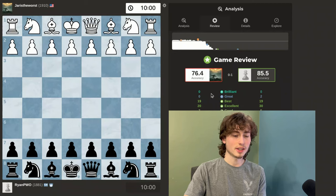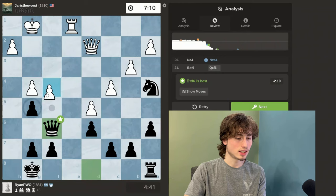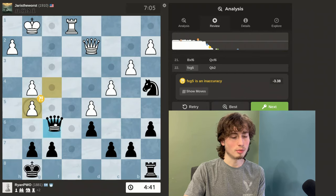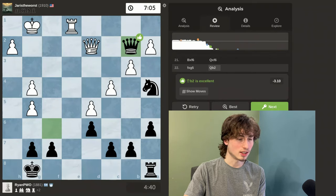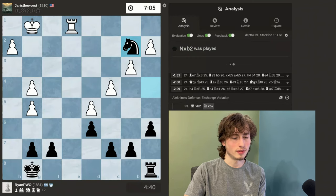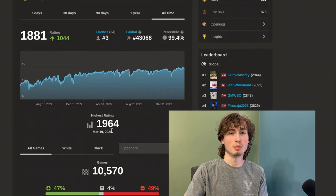I played with an 85.5% accuracy; my opponent played with a 76.4% accuracy. My opponent's biggest mistake was when I took his Knight — he thought he had an in-between move, pawn takes attacking my Queen, so I would have to move my Queen and then he takes my Knight, allowing him to be up one point of material. But this is actually a very nice tactic — I'm attacking his Queen, and if he moves his Queen I can save my Knight, and if he takes my Queen I'd still save my Knight. My rating is now 1881, 99.4 percentile, with a high of 1964. Since my last video I lost around a hundred ELO points, but I'm planning on winning more games so I can get to 2000. Thank you for watching — I'll see you in the next video.